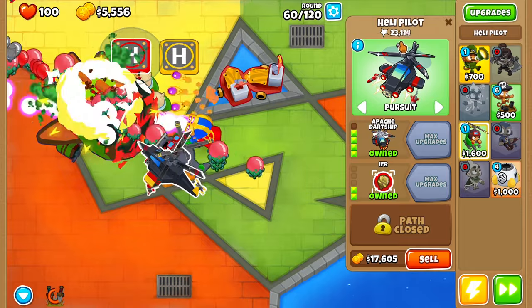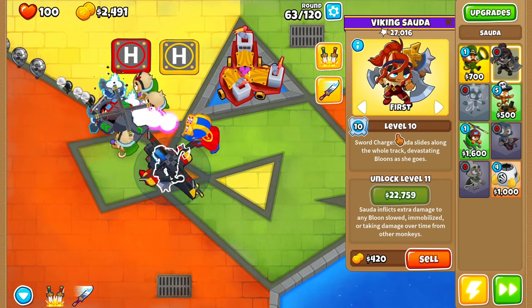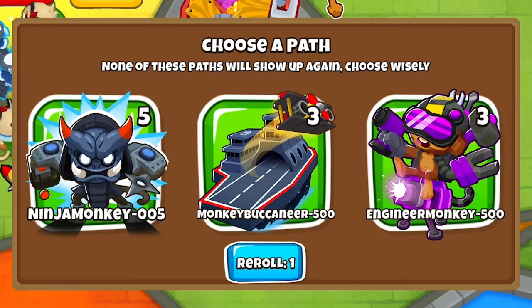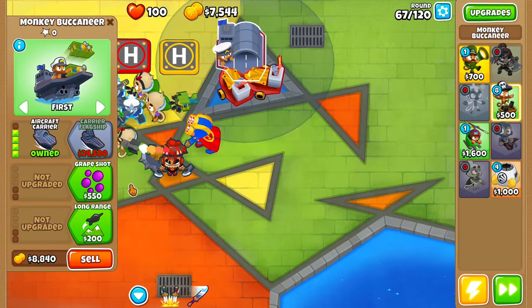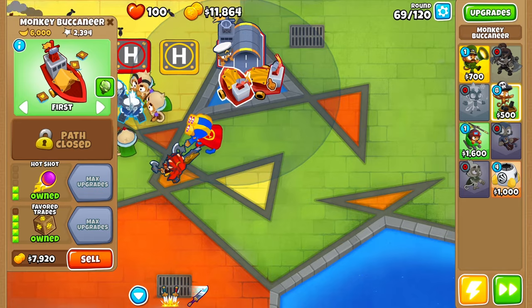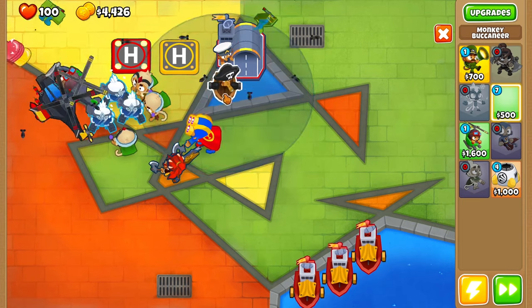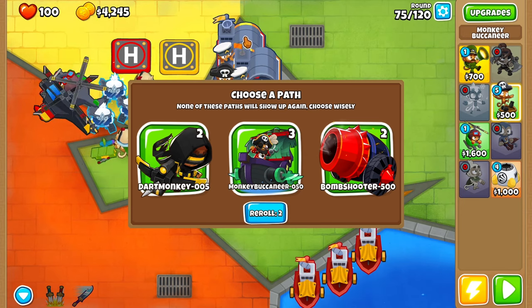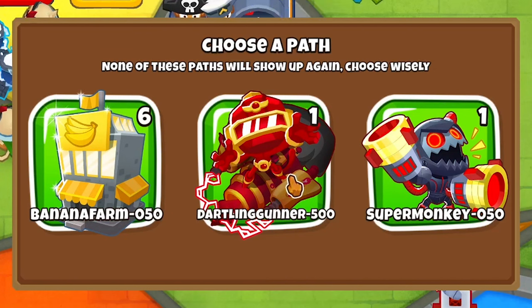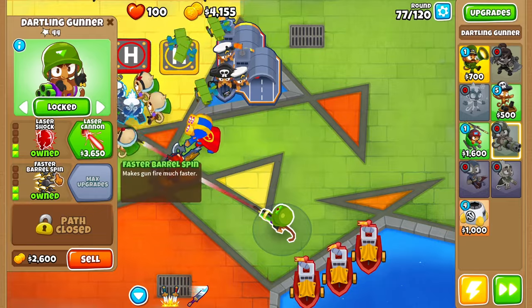There we go. Let's add another Buccaneer — Zadia at level 10, that's good. Now we get another Monkey Buccaneer, so I have to sell at least one. Let's max it out — do Crow's Nest. We could have a couple of them down here just generating cash. We're getting all the Monkey Buccaneers — Favorite Trades, Monkey Pirates, and then Top Path. Let's reroll — Overclock Engineer, another reroll — Dartling Gunner! Dartling Gunner's actually really good. Let's place him right here and do a 2-2-0 right now.